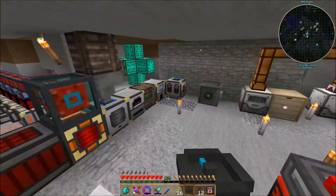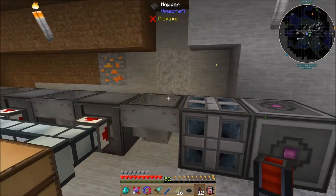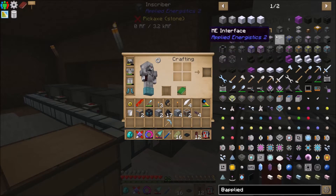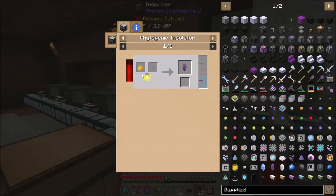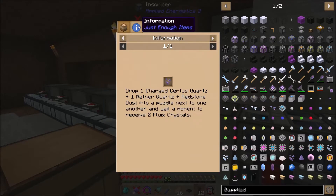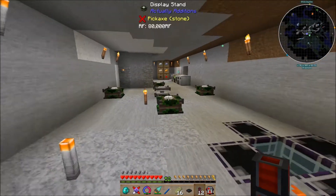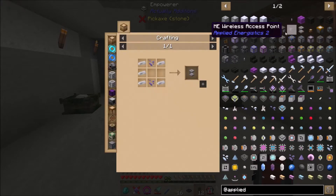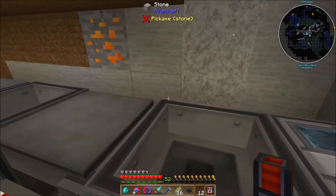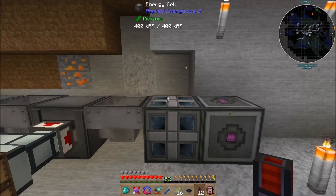Next thing, you're going to need these inscribers. The inscribers are pretty easy to build — sticky pistons, fluix crystals, and iron. You'll also need redstone. You can actually charge certus quartz if you don't have any inside this charger. The charger connects to the Applied Energistics fluix cables and you just place your certus quartz in there and it will charge them up.